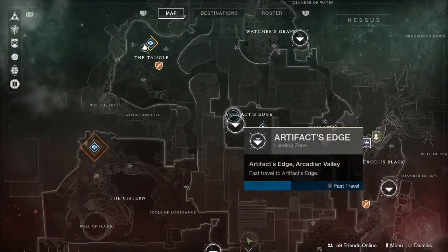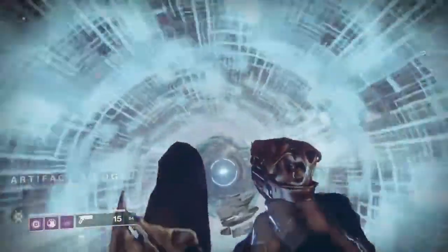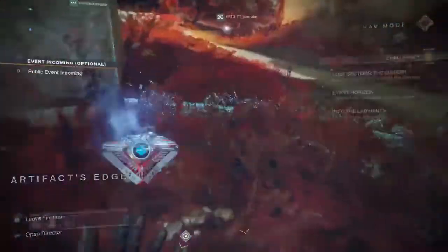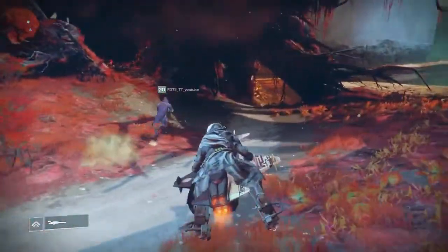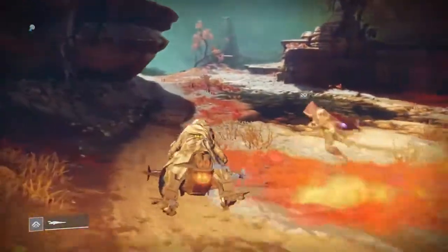Now go over to Artifacts Edge. You basically want to go all the way down — this is probably the trickiest chest to get to. My buddy Pete spent a lot of time trying to find this one. Just follow exactly where we go and you won't miss it. I'll see you guys at the next chest.